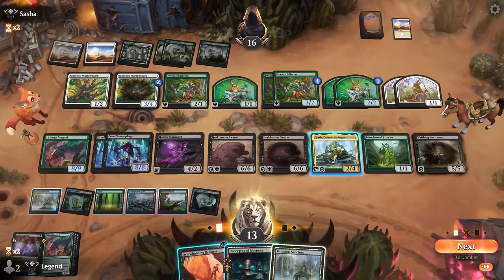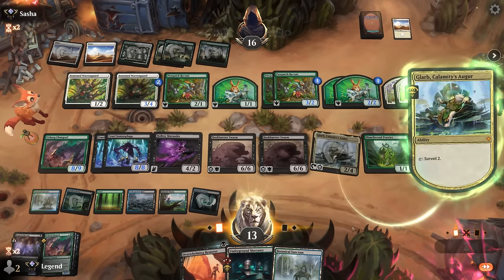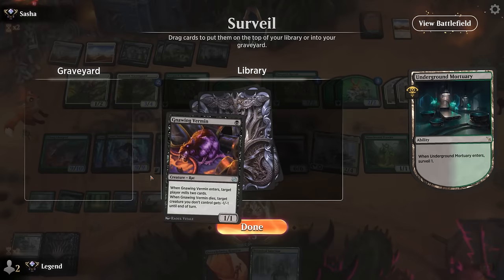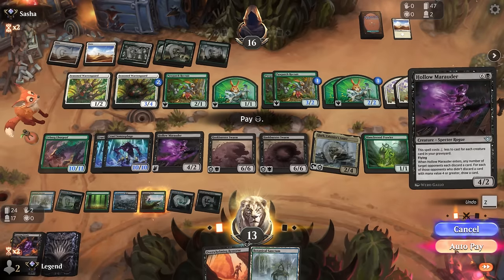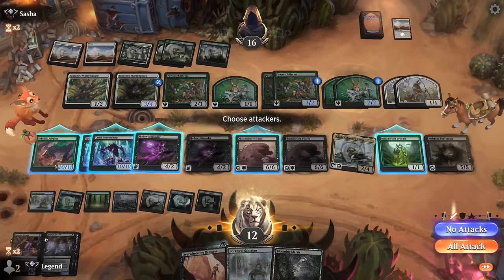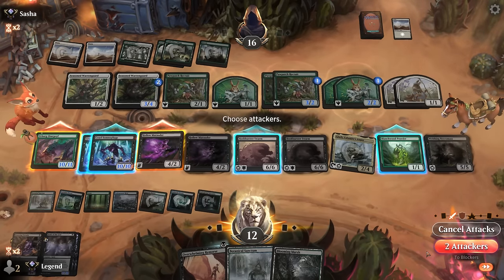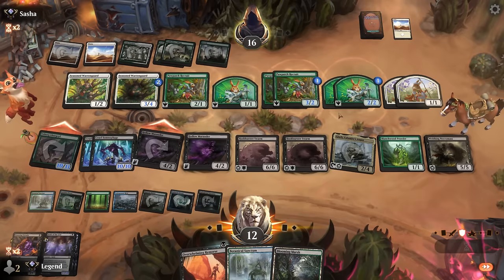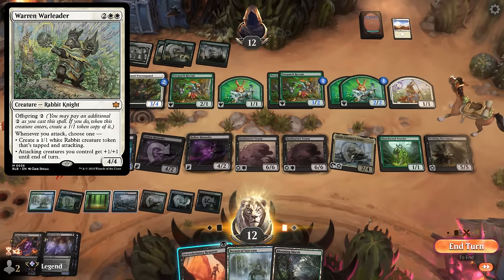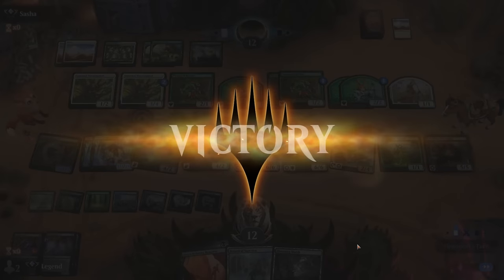We attack with Lurgoyf and Marauder. Next turn we can consider attacking with multiple giant creatures — still giving the opponent respect in case they find an anthem effect, especially the one with Offspring. We take one of them out. With all the Paw Patch Recruits that's still sketchy, but our opponent scoops — Glarb providing too much value.